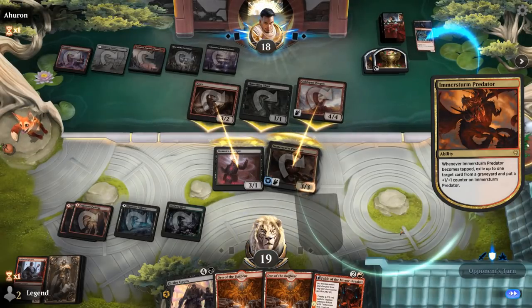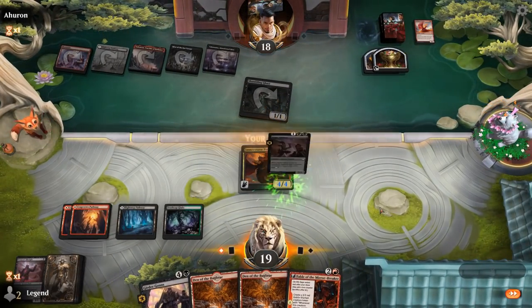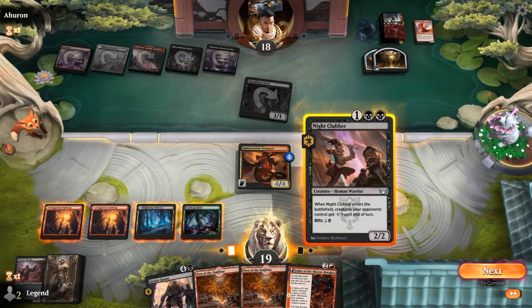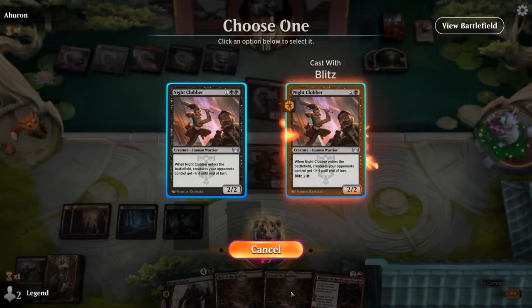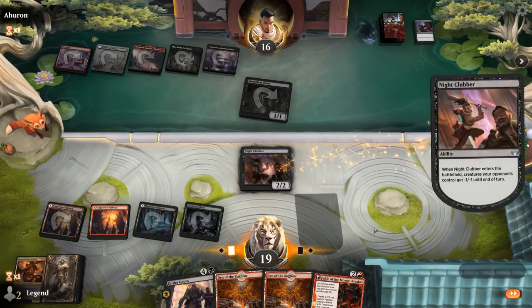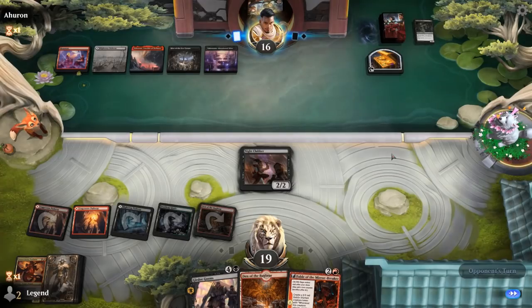Goldspan Dragon down, opponent left with two treasures. A Nightclubber deals with Shambling Ghast nicely. To Blitz or not to Blitz — kind of like having the 2/2 body in play to maybe sacrifice to Predator to protect it. Opponent had an Infernal Grasp after all — okay, that explains their line of play. Last turn they couldn't have cast Infernal Grasp since I could have sacrificed a second creature to give it indestructible in response. Now Hive gets in there — we still have a game here.